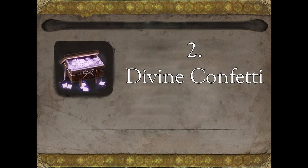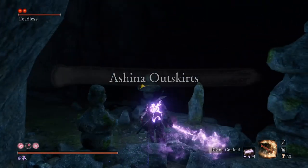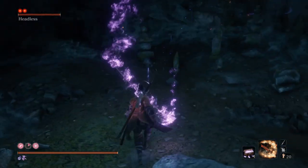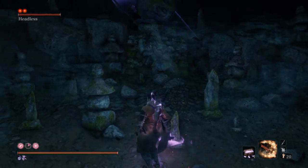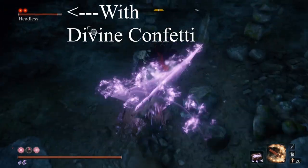Divine Confetti. The Divine Confetti is a buff to your sword that lets you deal more damage and extends the range of your attacks. You will want to save these to fight apparition type enemies, since that's the only way that you can actually do damage to them.